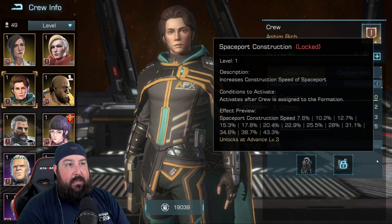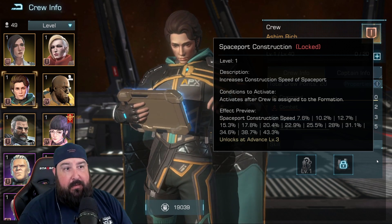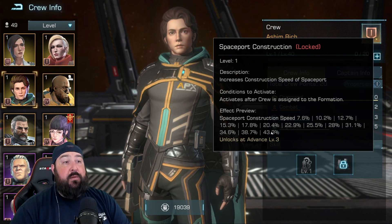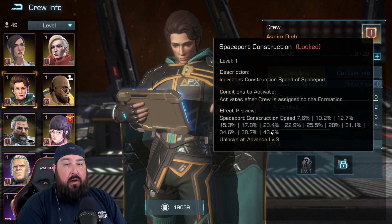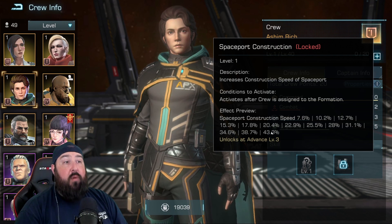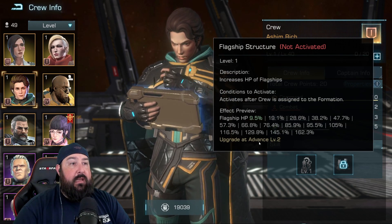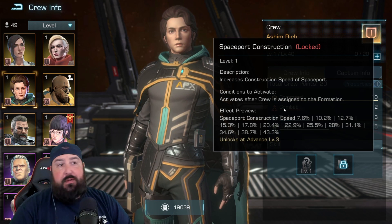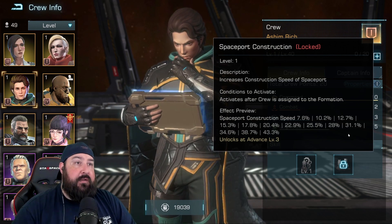From a logistics and growth standpoint, Asham Rich is a commander that provides spaceport construction speed, and it's a pretty sizable number — 7.6% all the way up to 43.3% at max. Legendary commanders are hard to max in this game, so you have to think about that. It takes a while to get all those crew cards. He unlocks at level three for this particular skill, so level one gets you the flagship HP right off the bat, and if you advance him to level three, you start getting the 7.6% spaceport construction speed, increasing as you level him up further.